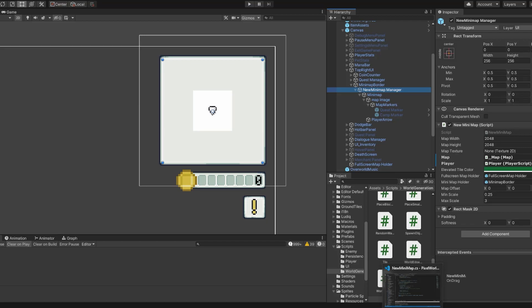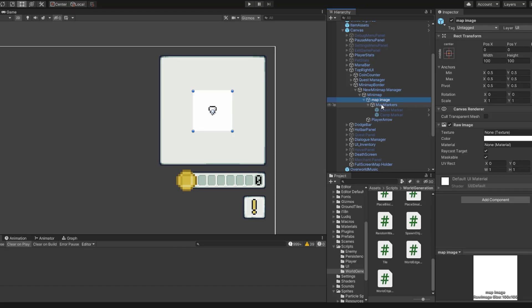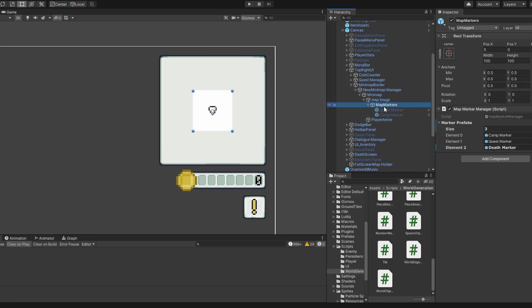There are also map markers, which are a separate script, and the arrow that moves for the player — they're both separate scripts. The actual map rendering is all done inside the minimap manager, and then we have a minimap holder that holds the image that gets rendered as well as the arrow. They're two separate things that move independently, so that's why they're siblings of each other.